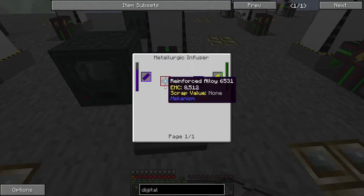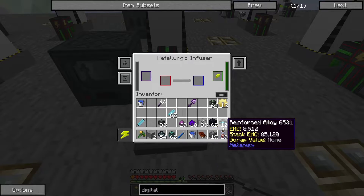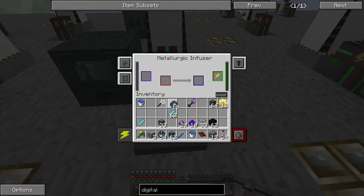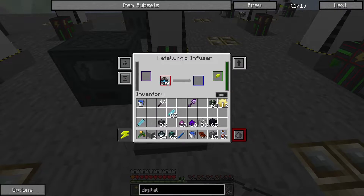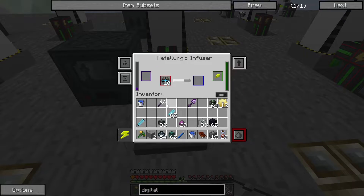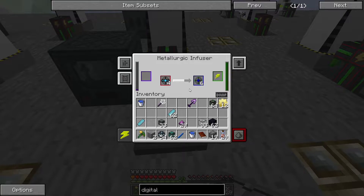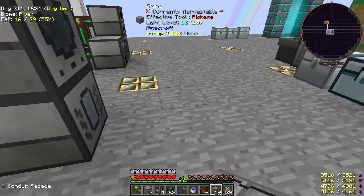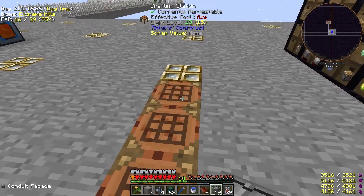Then we combine the refined obsidian dust with the reinforced alloy. We just need two — well, we might as well put them all in since we've got the dust to do it. And that makes us some atomic alloys. It's a bit of a long drawn-out process, but not too bad, especially when you've got the speed upgrades in there. Otherwise it takes a fair amount of time.